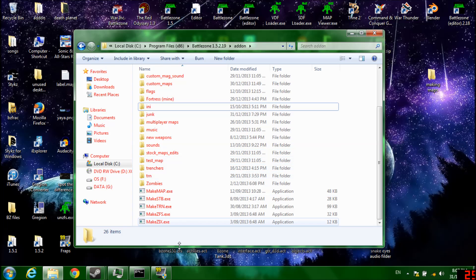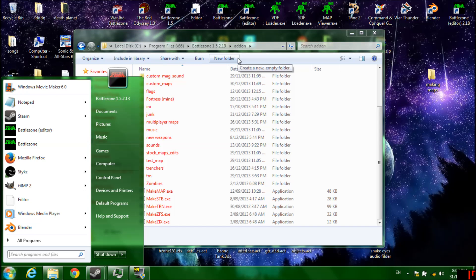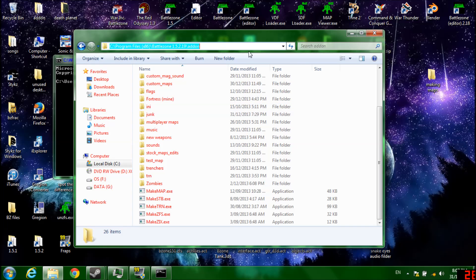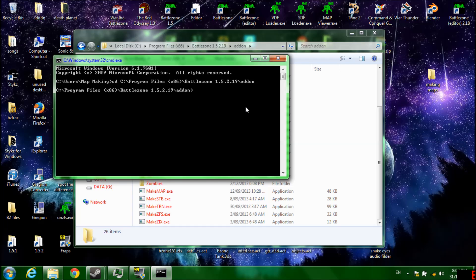Copy them all into your add-on, as I do here. And what you want to do is get your command prompt. Start pressing on: CMD, CD, copy — face. Now we're running off this folder.